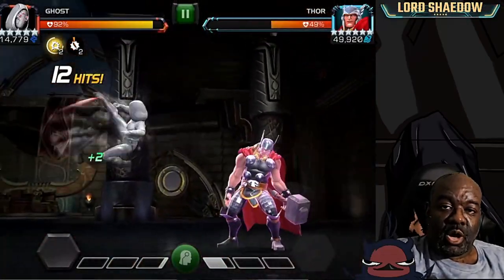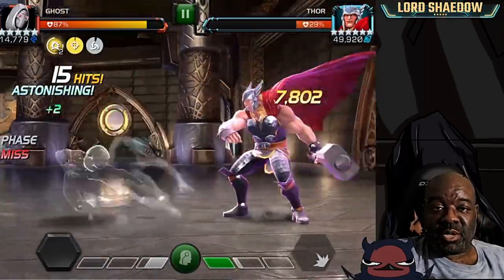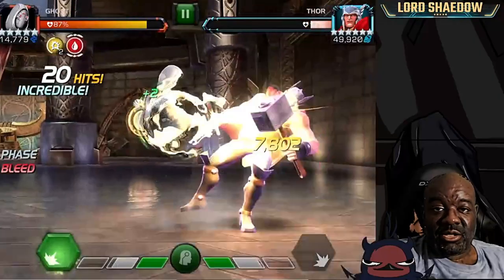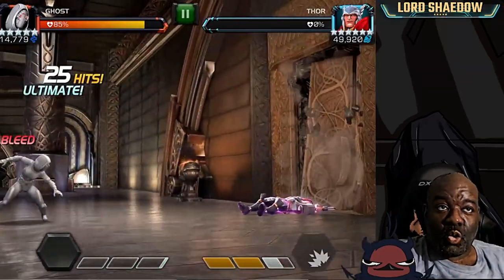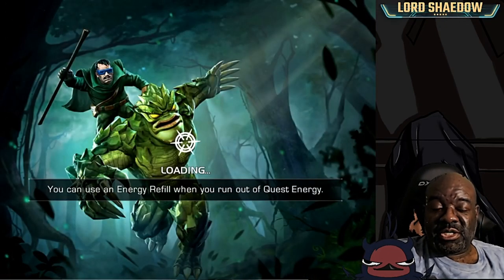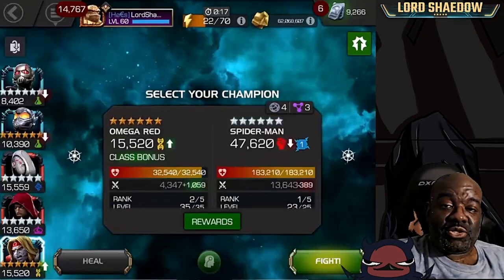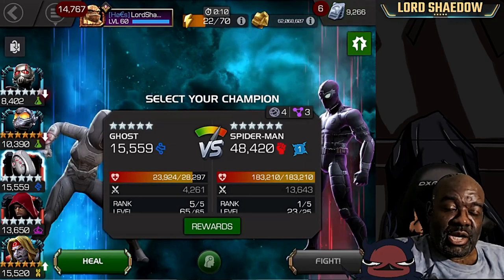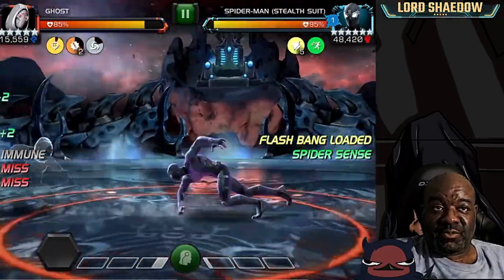Ghost can handle Biohazard just fine. If you're planning on using Ghost, do one-hit combos. The reason is because on every hit you may get a bleed, so if you're phasing and attacking and get a bleed, you phase right back and it gets converted to a fury — you don't really take any damage. See how quickly I took down that Thor, but in some fights you'll see where I catch some bleed damage, usually because I don't follow my own advice or mess up the timing a little bit. The other reason to do a one-hit combo is that enemies cannot evade that first hit when you're using Ghost.